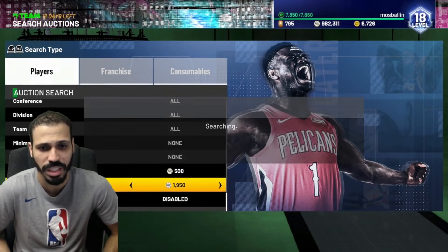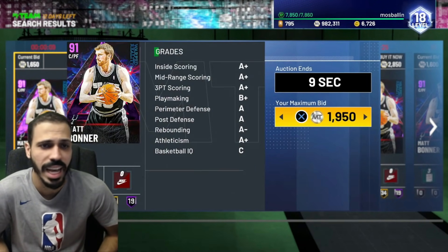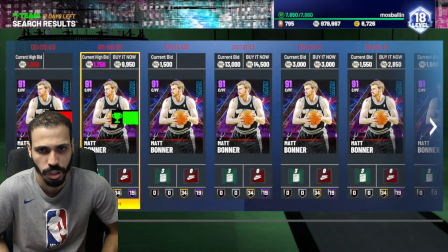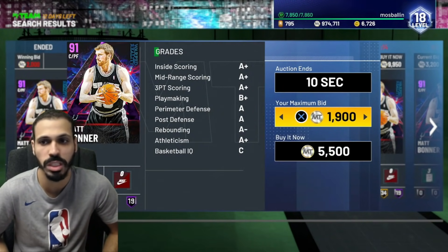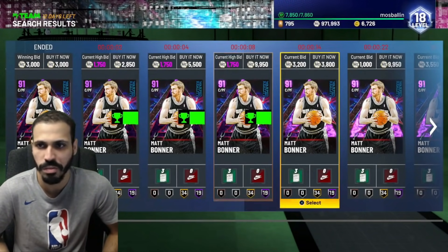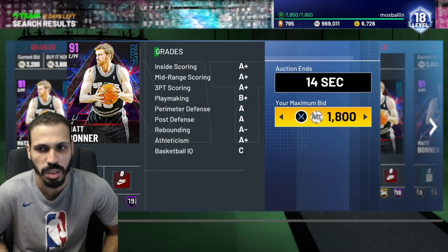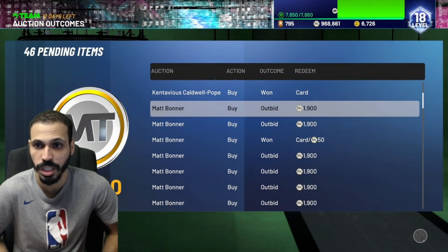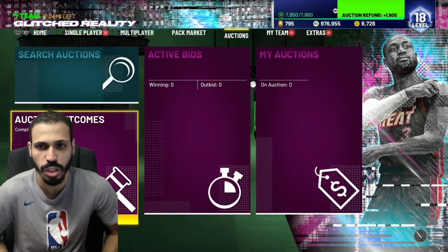I could try to filter or bid snipe. Knowing 2000 is the most I'm willing to pay, I'll go 1900. You're not going to win all of them, but you will win some. I'm just trying to do this as cheap as possible. We did win a bunch — we lost some too, but that's good, we'll take our MT back.